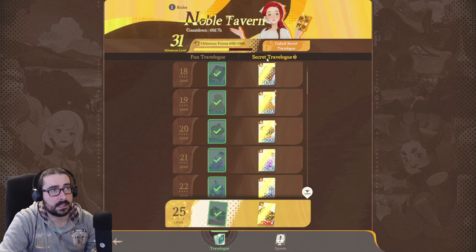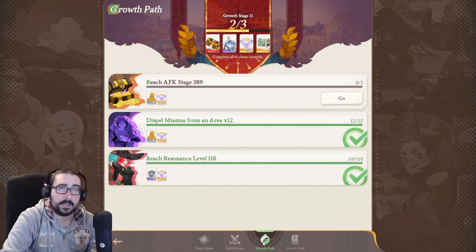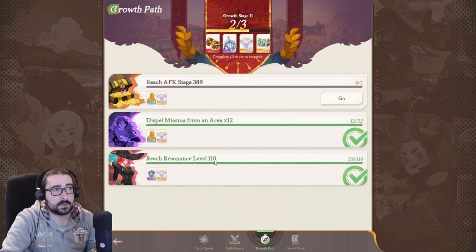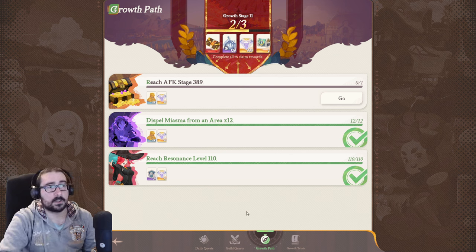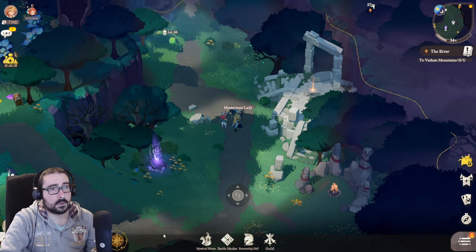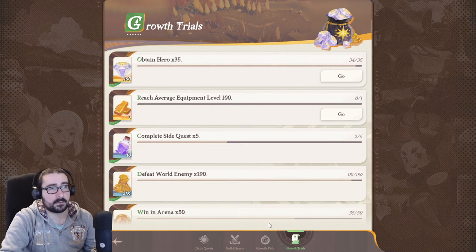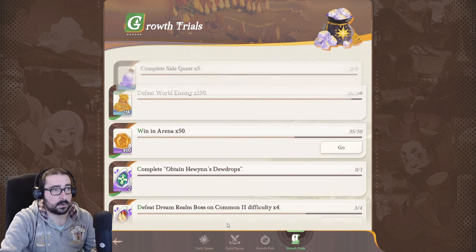The growth path is really good when you want to get more stuff from growing your character. It's about reaching a certain resonance, a certain AFK stage, or dispelling an amount of miasma — which are the roadblocks in the map that require you to be a bit stronger before you can continue. The growth trials are permanent quests for your account that give you an assortment of different rewards depending on what you're doing.